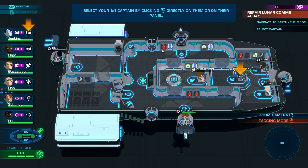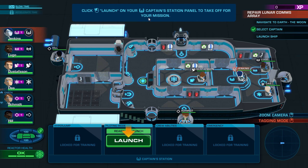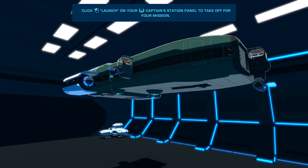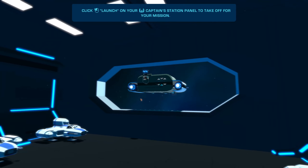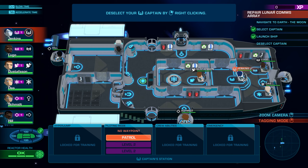Select your captain by clicking directly on them or on their panel. So here's our captain — Jenkins. Select them and click launch on your captain's station panel to take off for your mission. By the way, if this looks familiar — if you've ever played Bomber Crew — this is the same developers, and you can even apparently import the descendants of your characters from that game into this one. I never played Bomber Crew, but it looked really cool, and when I heard this was coming out I was like, I gotta try this out.